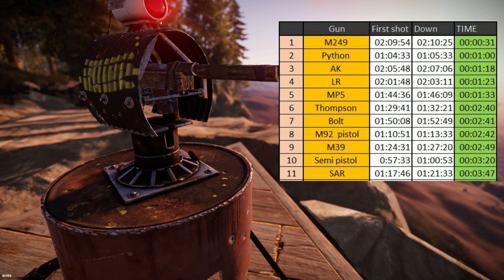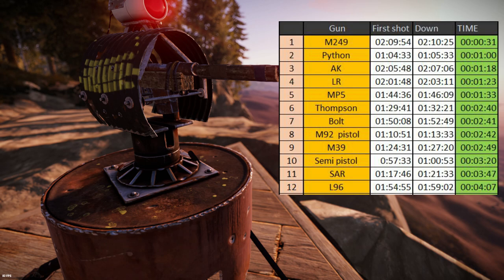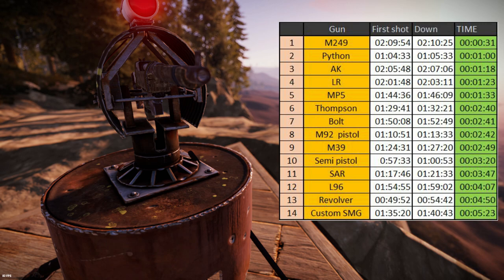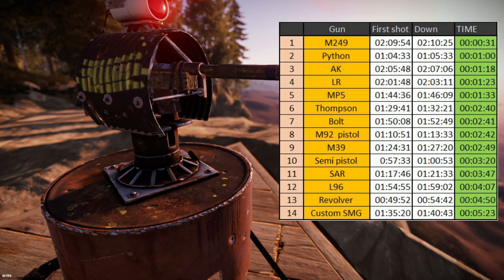Then it's the semi-automatic pistol, followed by the SAR at 3.5 seconds. The L96 did quite poorly, and not too much behind it is the Revolver. In last place with a huge disappointment is the Custom SMG, which will take over five seconds to down an enemy.